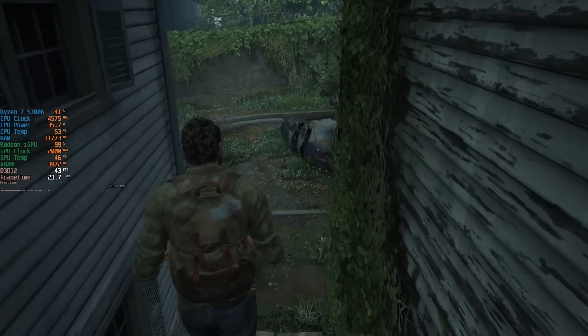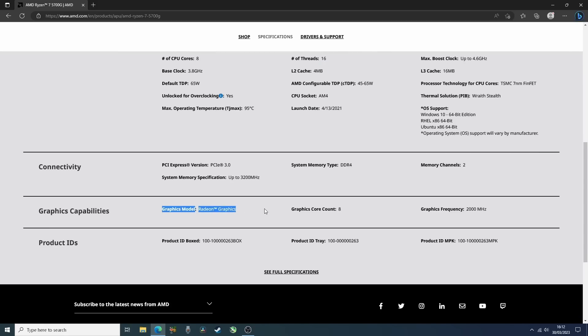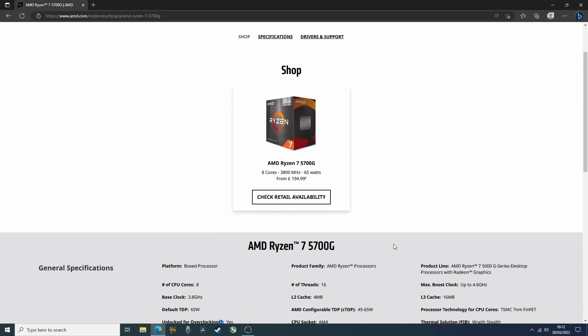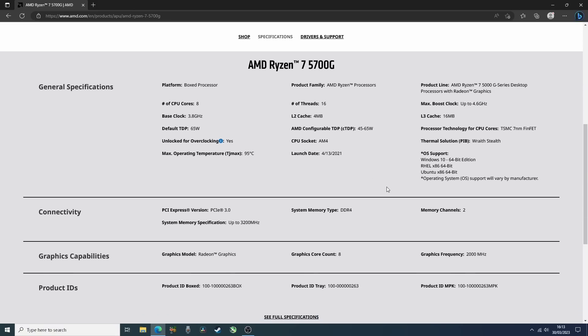I decided to use the 5700G and only the 5700G with its integrated Radeon graphics, because the building shaders part at the start of the game — whenever you use new hardware or change your hardware the shaders build again — took about two hours on this hardware, just like it did yesterday with the 6500 XT. I just don't have time to test that much hardware with one game, so I thought the 5700G is a nice place to start.